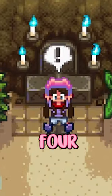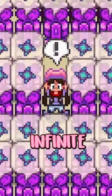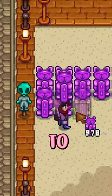At the start of year 3, you need to light all 4 candles on Grandpa's Shrine to receive the Statue of Perfection, which you can then duplicate for infinite Iridium Ore. Lighting all the candles depends on a point system which ranges from 0 to 21 points, but you only need a total of 12 points to get the statue.